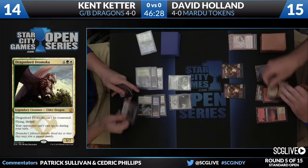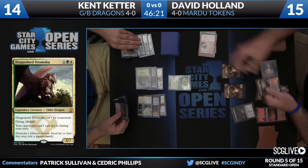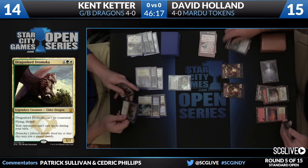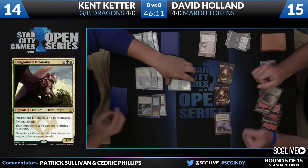It's a really powerful card if it stays in play. There's a Murderous Cut. Yeah, I think killing that is ideal. But this is where the value of the lands comes in. David has to win this game pretty quickly, or else Kent is just going to be able to get Dragonlord Dromoka back, and all this removal will be for naught.